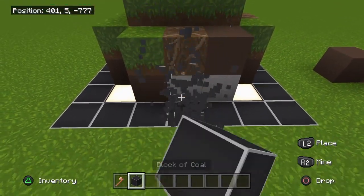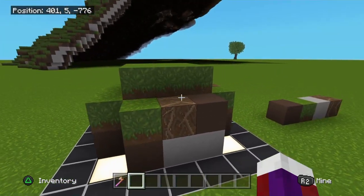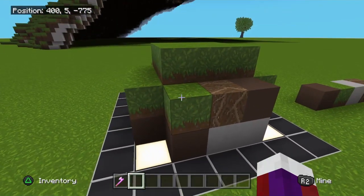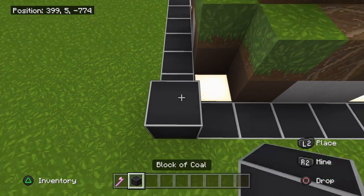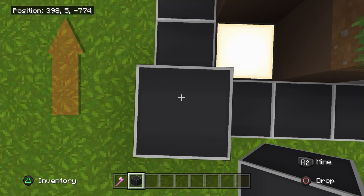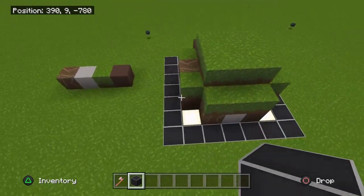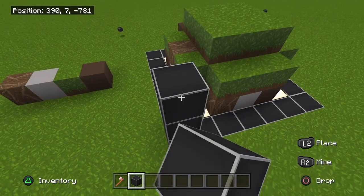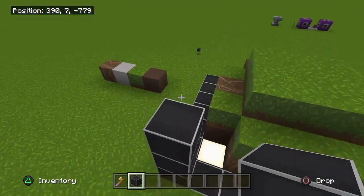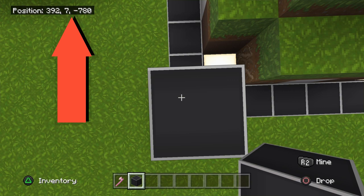I have this area three blocks tall — you don't want it too big. You need two sets of coordinates from this palette area. The first set is from the lowest point: stand there and look at your coordinates up top. Mine are 398, 5, negative 774 — yours will be different. Then go to the back opposite corner, up to the highest point at the top level, and get those coordinates. Mine are 392, 7, negative 780.